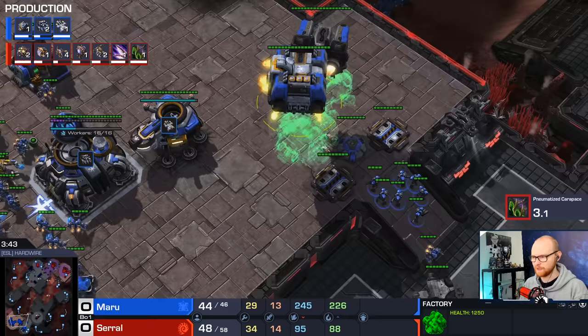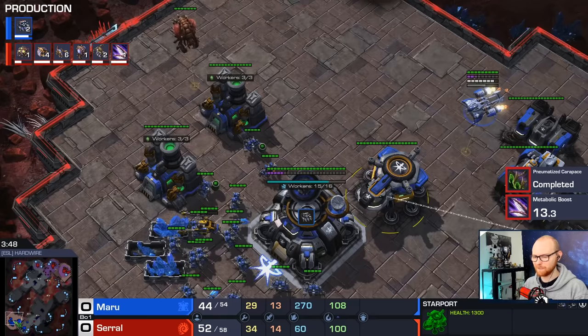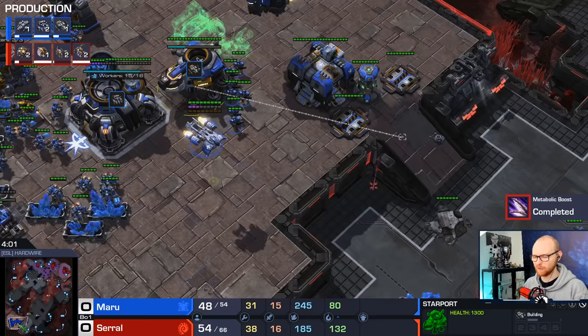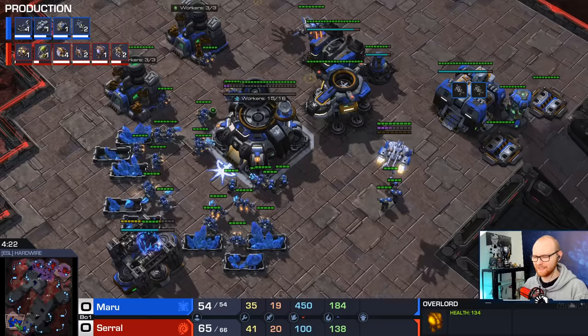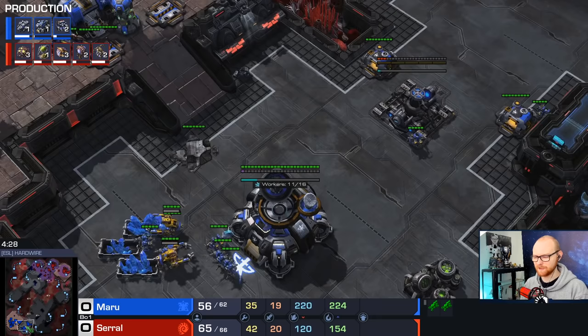He's basically going to do a seven Marine drop, trying to kill as many Overlords as possible. Sadly, Serral is playing Overlord speed, so those are probably not going to go down anytime soon. He's making a Viking — I think that's actually reactive. Normally you wouldn't make the Viking with this opener because you also want to get your third CC down, and the Viking is 150 minerals. I think he made this Viking as a response to the Overlord speed. You can see he's trying very hard to avoid the fusion core being scouted, but Serral uses two Overlords simultaneously to get the intel anyway. Definitely a good attempt by Maru to deny that scout though.